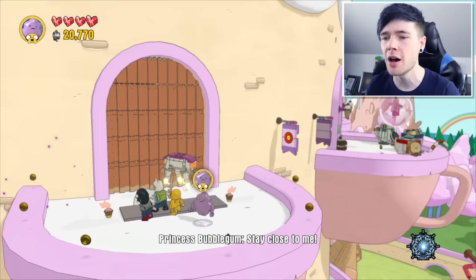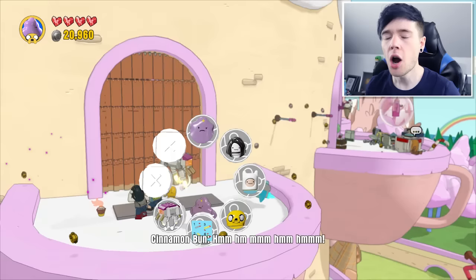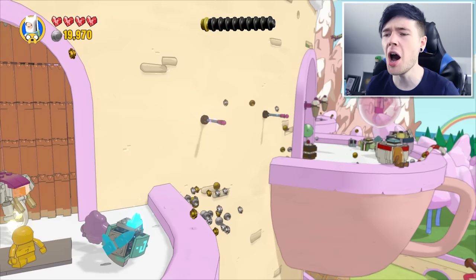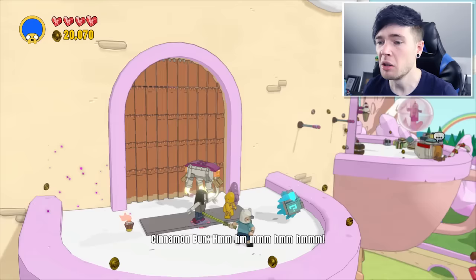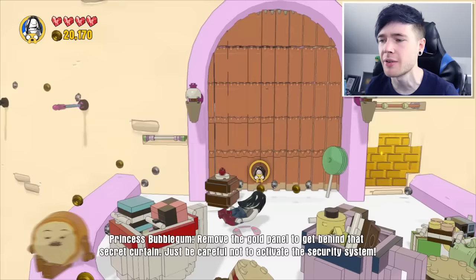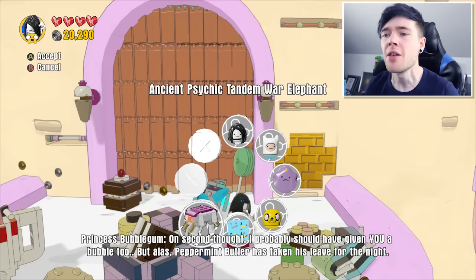We need wild style for this one. Can we use anyone else though? Actually we can use Finn for this if we grab his grass sword and use it here. Let's try it — no. I failed. Maybe we can just use Marceline to float across. There we go. Remove the gold panel to get behind that secret curtain — just be careful not to activate the security system. Okay, that sounds good. We just need our big friend the ancient psychic tangent war elephant to come in here and destroy it for us.